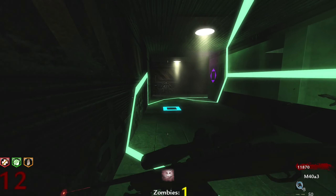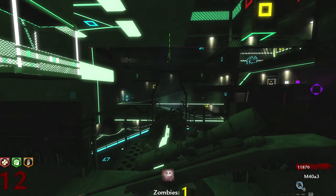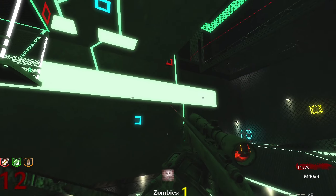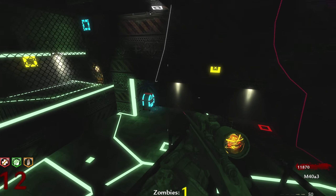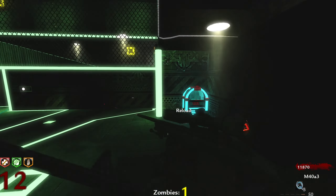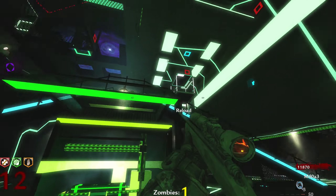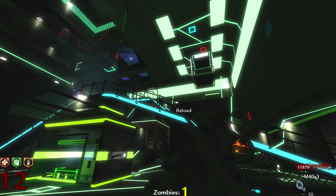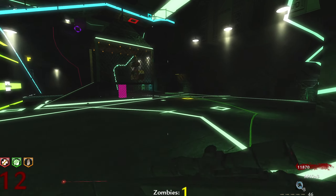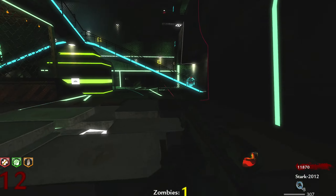I remember seeing a yellow one, but where the hell was it? Wasn't it like up here or something? Oh shit — oh, there's one! There's one. I'm trying to think where's another one. Okay, got these two doors — wasn't there another one when you open up the other room? Did we get all the white ones? No, we did not.